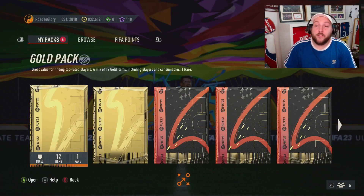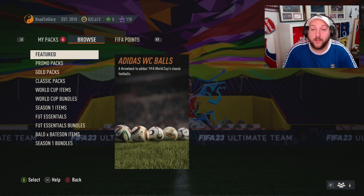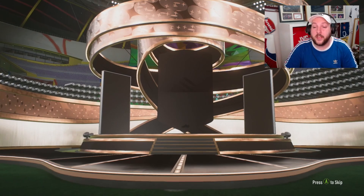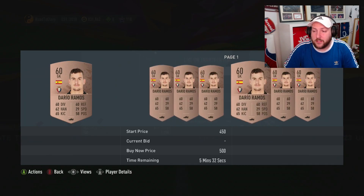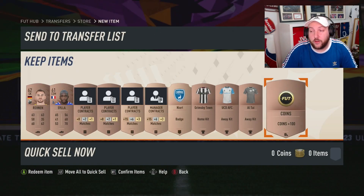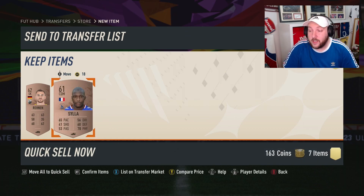For the bronze pack method, if you don't care about saving packs, open up the gold packs you get from the daily login and any other packs you want to open. Let's say you've got 10,000 coins — open up as many bronze packs as you can and sell anything worth something. This guy is coming in around 300 coins because he's needed for a new SBC, so we'll sell him for 300. We've made another 450 plus 100 coins here.